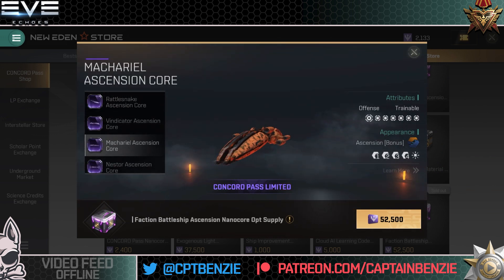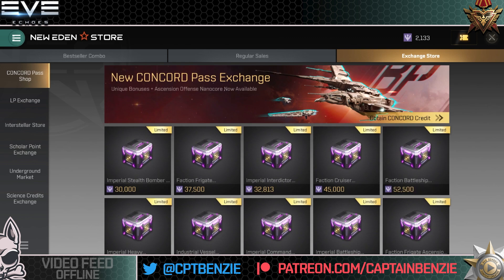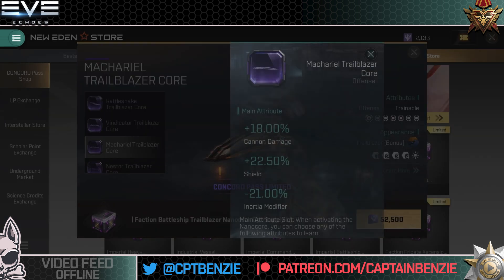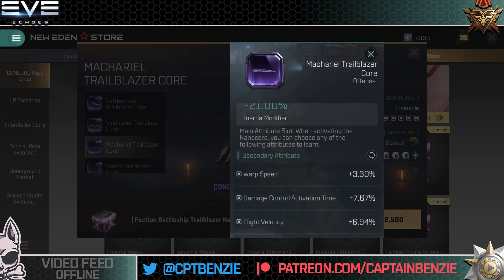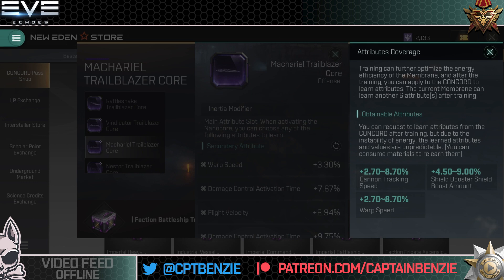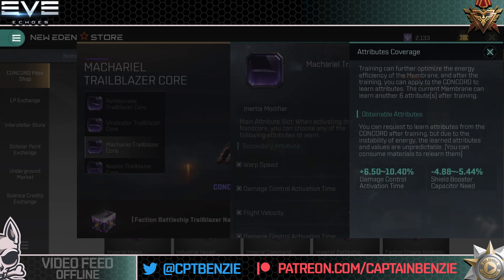The other one to look at is the Makariel, which I fly a fair amount. The Makariel Trailblazer shows 18% damage and 22.5% shield at the top. It does annoy me that the Makariel always gets pushed toward shield, yet there is nothing in its stats that suggests shield — in fact, there are some really strong cases for armor tanking a Makariel, and it does really well at it. Secondary cannon tracking speed is okay. Shield booster and shield booster mount is pretty cool. Warp speed on a Makariel does actually do a decent amount there. Damage control activation time or shield booster capacity need — I'd probably go shield booster capacity, but it's nice to see damage control activation on it.